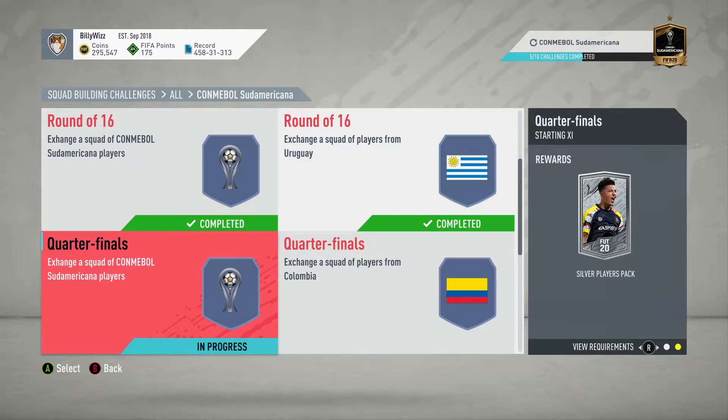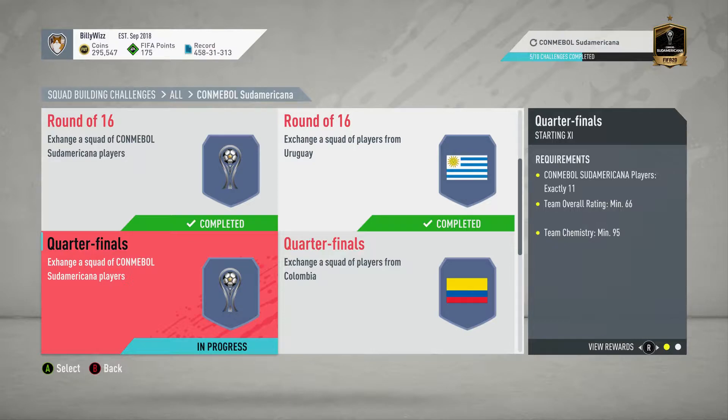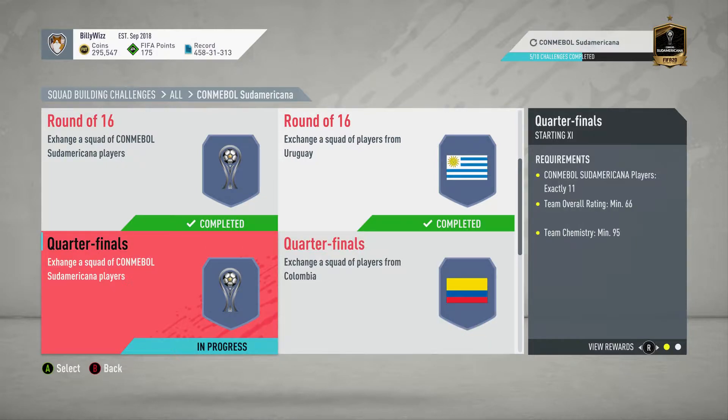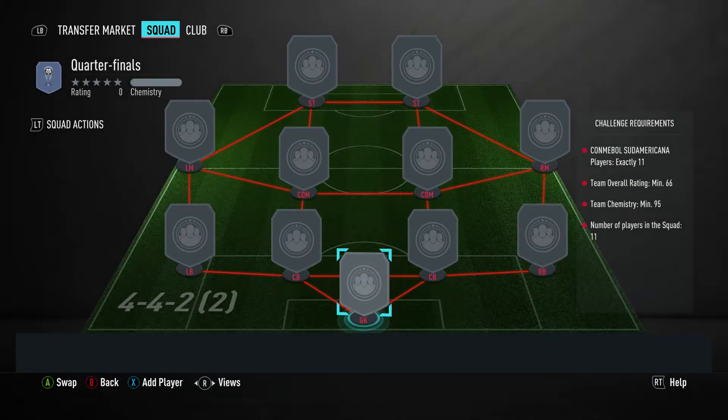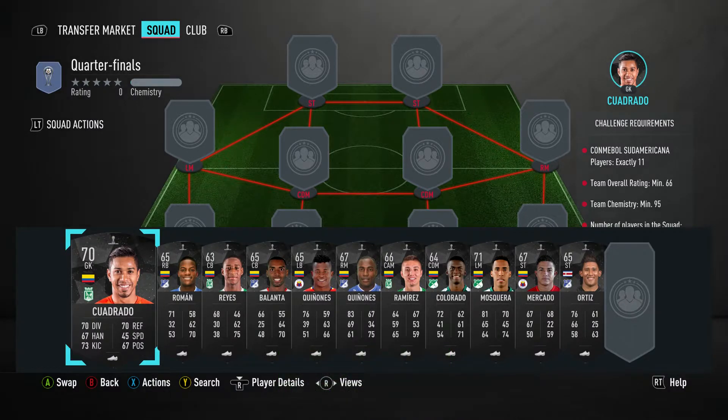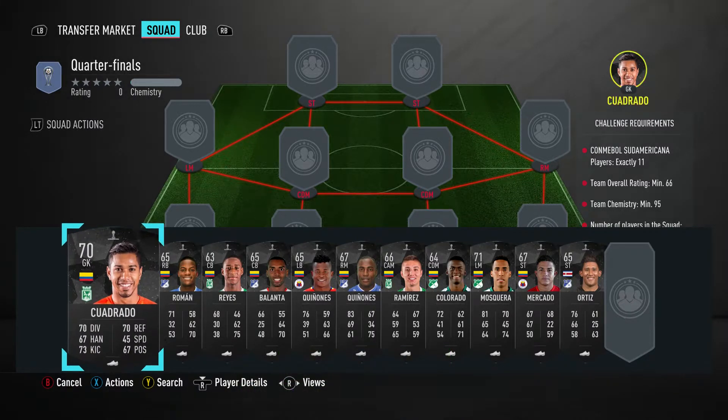Billy Whiz Gamer back online and we're doing the Conmebol Sudamericana SBC. We're on the quarterfinals — the one that requires 11 Conmebol Sudamericana players. There's another one that does Colombia which I'll be doing on the next video. This one is 66 rated, 95 team chemistry, and we get a silver players pack for completing it. It costs around 10 to 11,000 coins, requires no loyalty and no position changes.